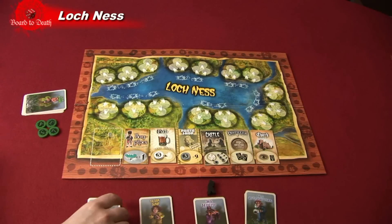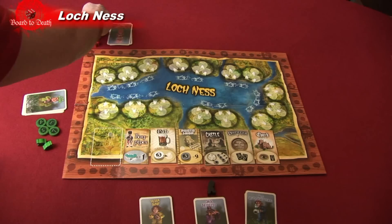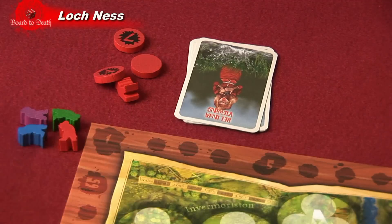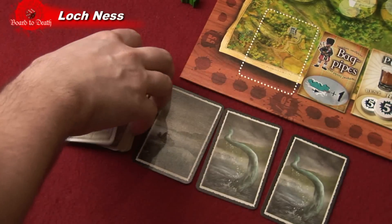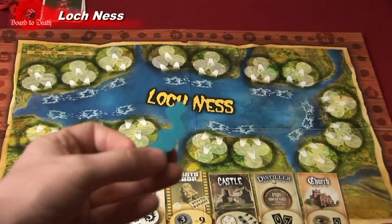Here's how to set up: each player chooses a color and receives both photographer pawns, cards, and cameras of that color. Note the number 5 camera is only used in the variant, so take that one out. Place one pawn from each player at zero, including the small Nessie pawn. Shuffle all the pictures of Nessie and flip over three. Place the white camera on the pub action, and finally place the large Nessie on any lake spot on the board.